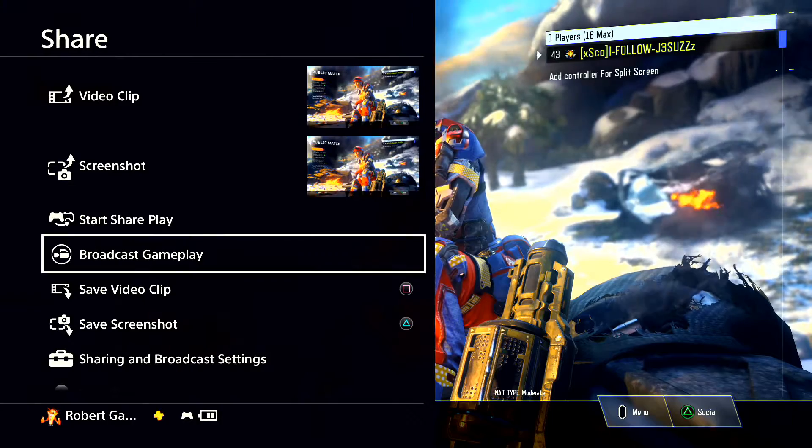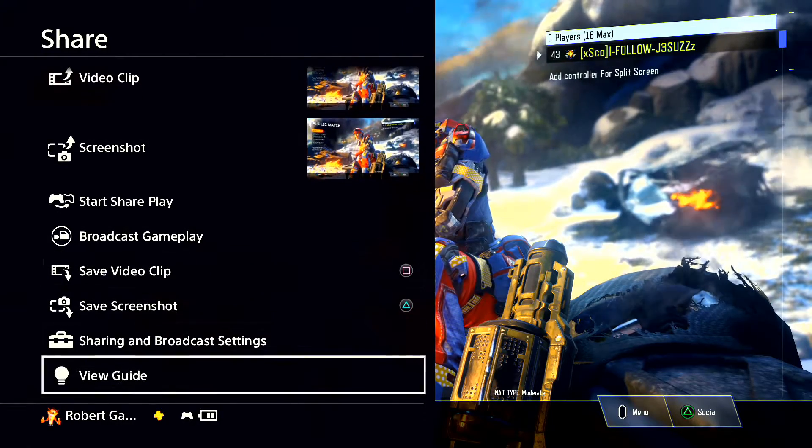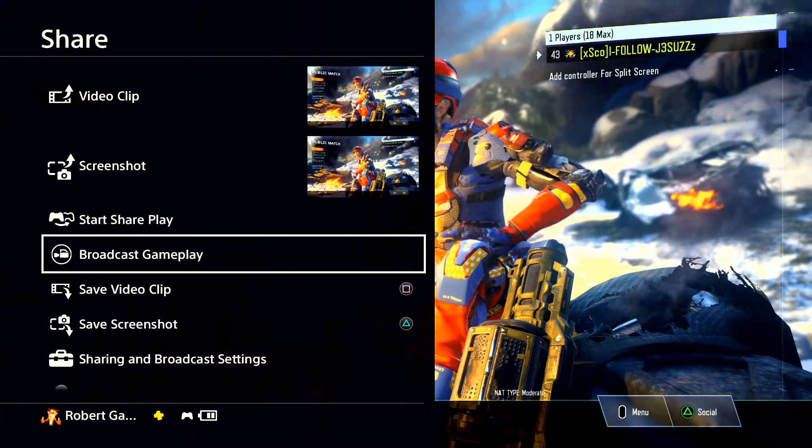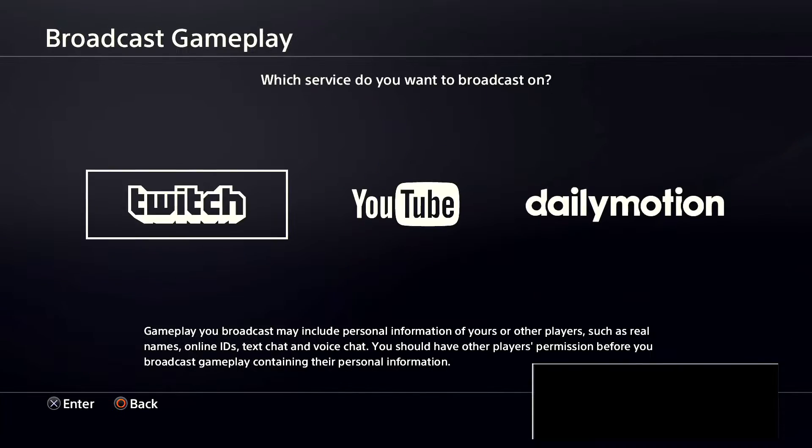So you'll have these guide options here. All you've got to do is press 'Broadcast Gameplay.' I think everybody has already known about this, but I'm just making a tutorial anyway.